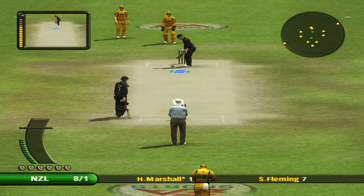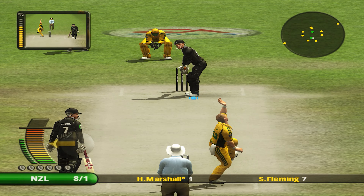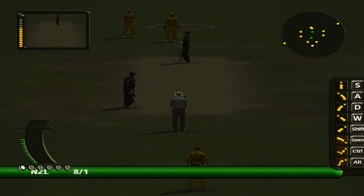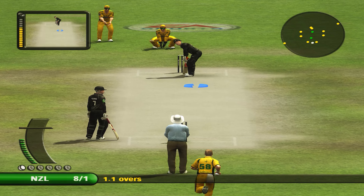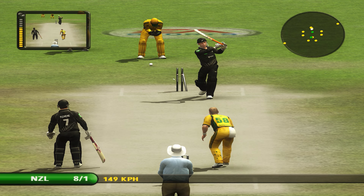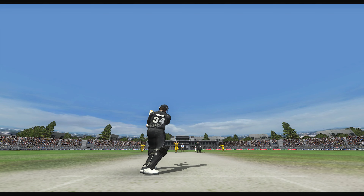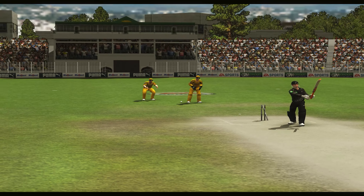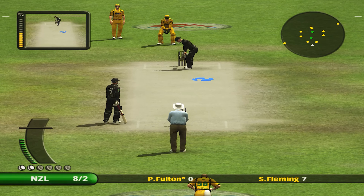McGrath is switching to round the wicket. There should be some runs here. Just one run. Facing is Hamish Marshall. He hardly seemed to hit it, and it's six.